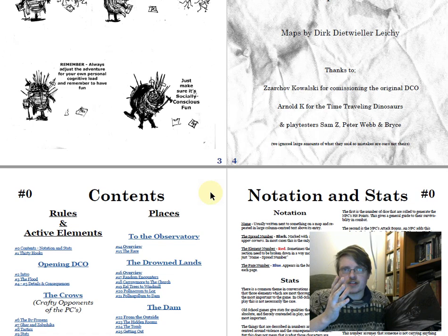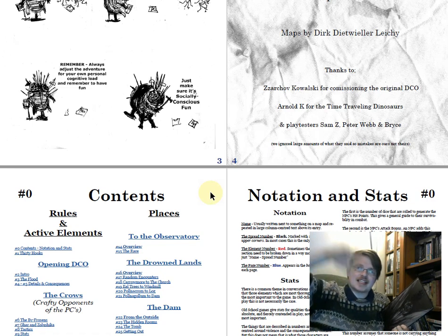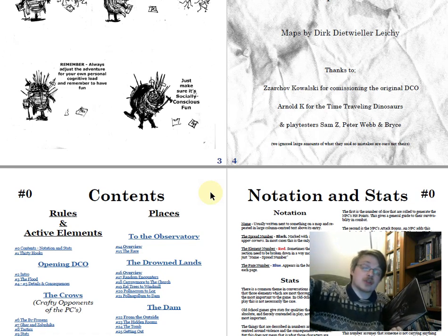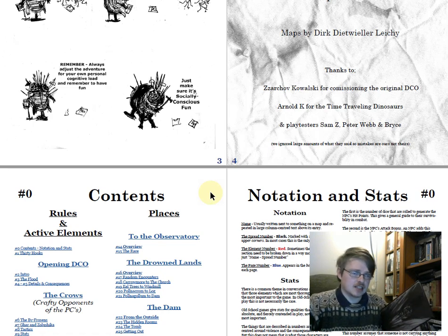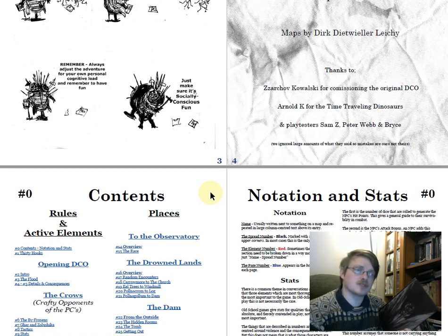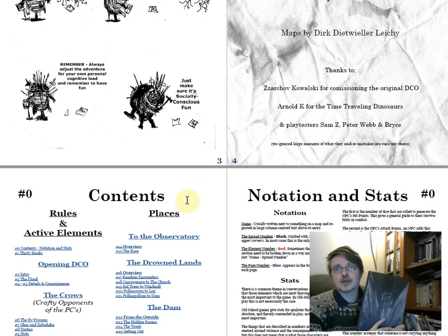The basic idea of this adventure is that a prehistoric dam has broken, water has poured out, creating a flooded lower valley and a kind of empty upper valley which now exposes ancient structures ripe for exploration, including the eponymous Deep Carbon Observatory. There's no set level, but the recommended level is 3–5, and that's probably about right. The rival party you have to deal with are fifth level.